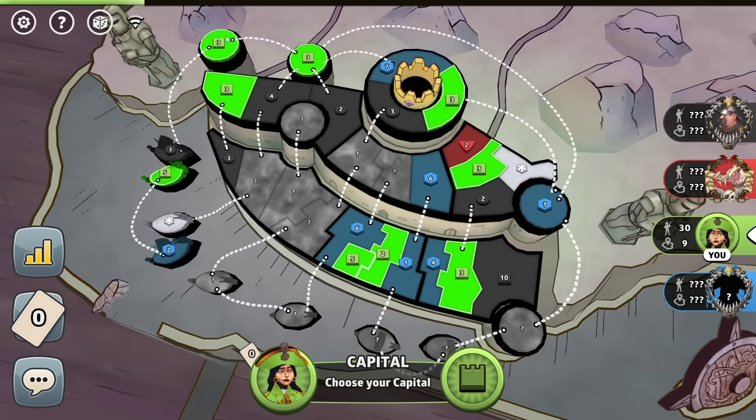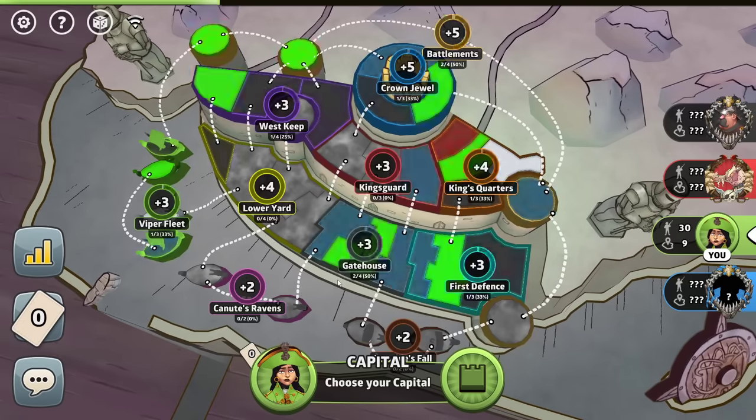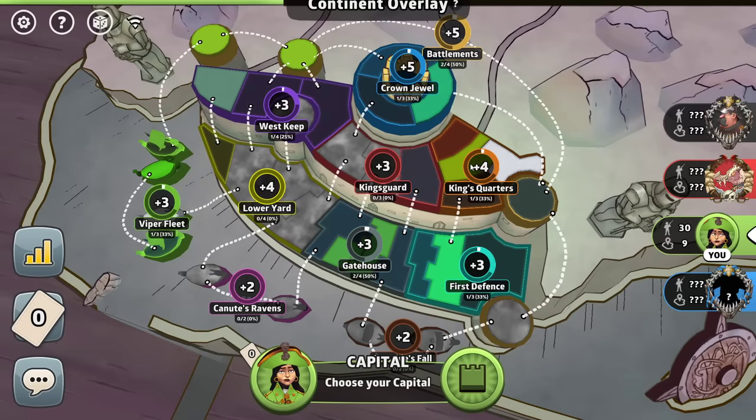We are green. It's our turn. We got a three, three, five stack over there. I go for the Viper fleet. I don't like being in the middle of that. I could go in the middle of gatehouse - another bad cap. Don't cap in their area. I could try King's quarter. I don't have good spots for caps.